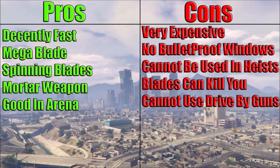The cons: like all Arena vehicles, it's very expensive. It has no bulletproof windows, which is disappointing, though some Arena vehicles do — the future variant at least has smaller windows for better protection. It cannot be used in heists, like all Arena vehicles. The blades can accidentally kill the driver or passenger getting in or out of the car. And the last con: you cannot use drive-by guns — only the machine gun and the mortar are available. The ZR380 does allow drive-by weapons, so that's definitely a plus for the ZR380 and a con for the Imperator.